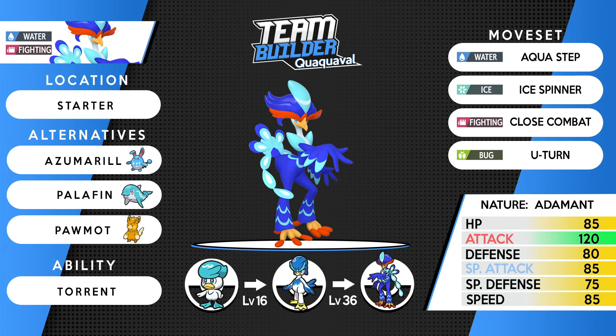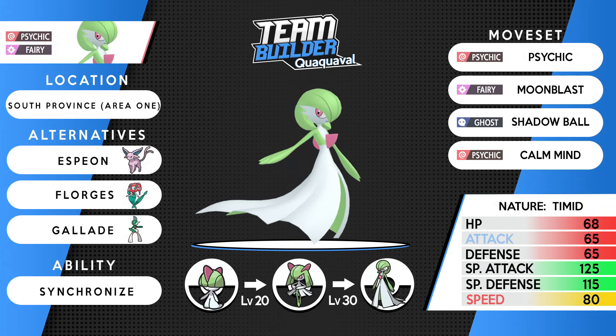The Torrent ability also helps — if you're below a third of HP, that Aqua Step hits even harder. Alternatives for a hard-hitting physical Water-type include Azumarill and Palafin, and Primeape for a strong Fighting type. Quaxly evolves at level 16 into Quaxwell, then Quaquavel at 36. All three starters this generation are excellent and rank highly in both in-game and competitive play — their signature moves are just that good.